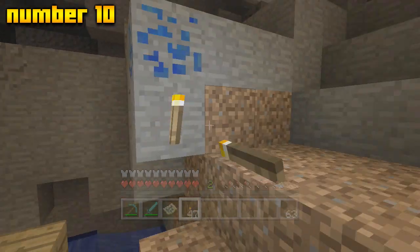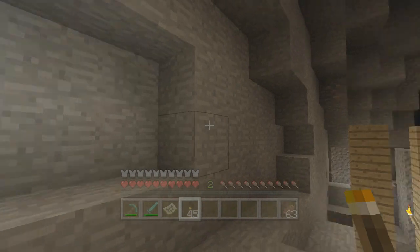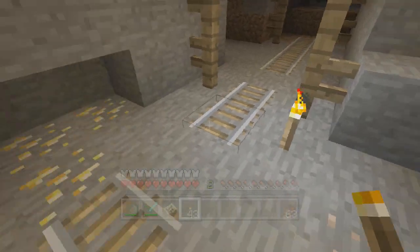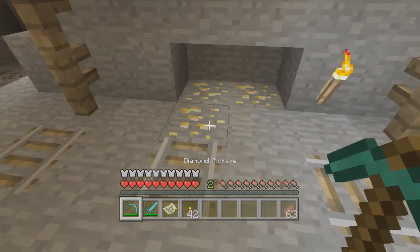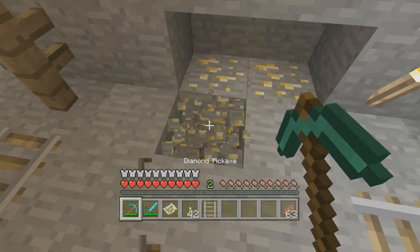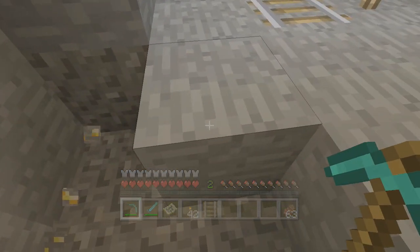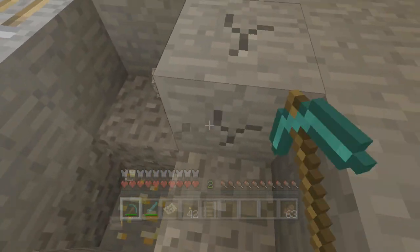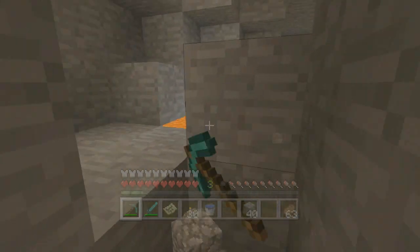Starting from 10 and working down to number one, I have personally placed gold ore at number 10. It is a rare item but it's not the rarest in the game, and you can improve your chances of finding gold ore at certain levels. You can even improve it by finding it in mineshafts, which is exactly where I found this. Although it's not the rarest, it's a lot more rare than iron, coal, or redstone.